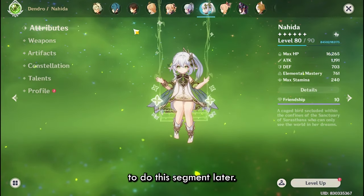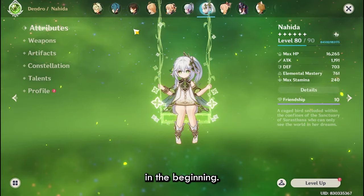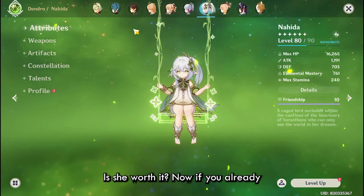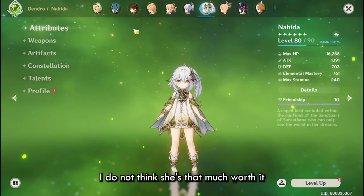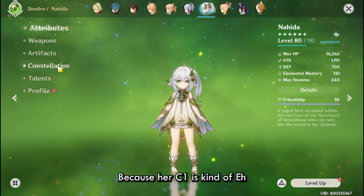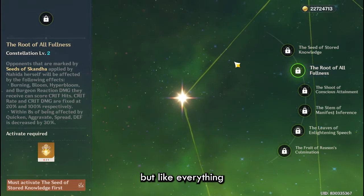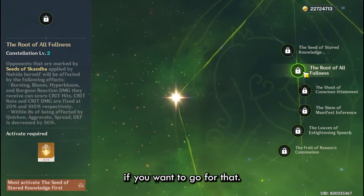I had actually planned to do this segment later, but I am going to cover it right now in the beginning: should you pull for Nahida? Is she worth it? Now, if you already have a C0 Nahida on your account, then I do not think she is that much worth it, because her C1 is kind of whatever, and C2 is very good, but everything just dies anyway in this game, so it's up to you.